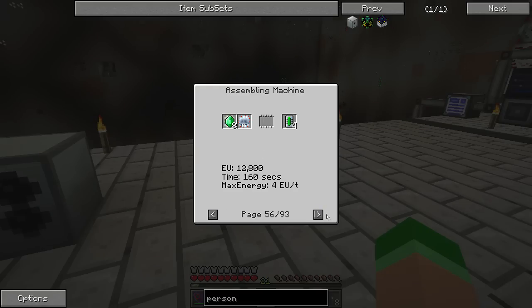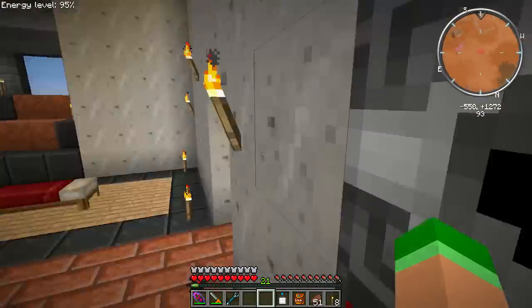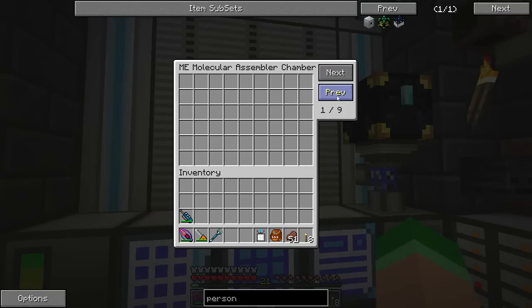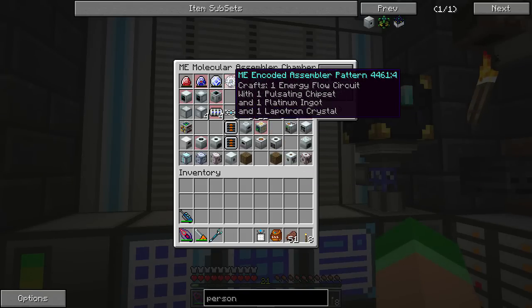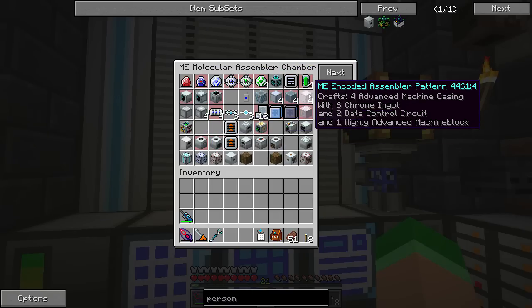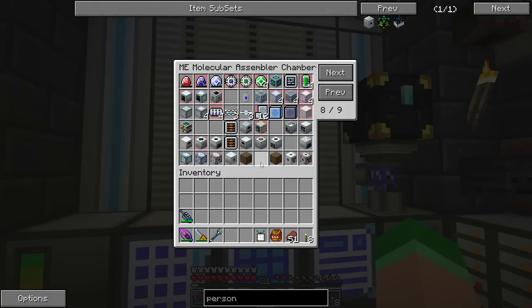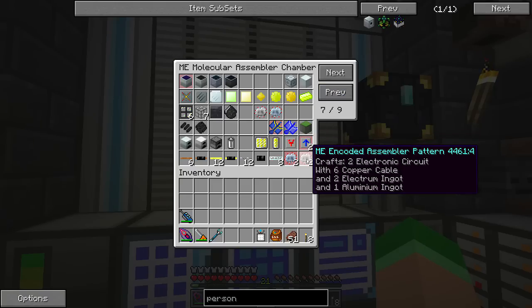We're going to need this assembly machine for a lot of our GregTech stuff to make the data circuits and all that. Also, a lot of my recipes — I was using golden chipsets because we have a ton of gold from the pigmen farm — well, all the ones I used chipsets in now don't work anymore or are obsolete. Some recipes just got changed anyway, so there's all sorts of new stuff we have to do.